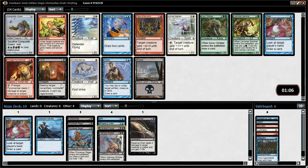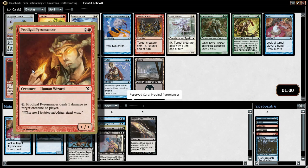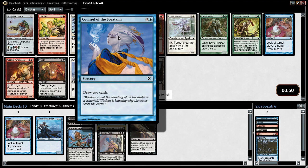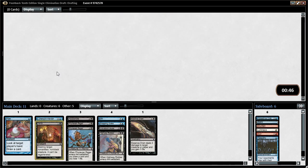Now we get a Terror — premium removal spell, definitely happy for that. Also Prodigal Pyromancer, Composite Golem — sack it, add a mana of each color to your mana. Some green cards. Council, which is basically Divination. Threaten — worth being aware of. But Terror is an easy pick here. We opened the black rare, which we would have opened anyway — that's not a product of us cutting black. We did get passed a Terror, and hopefully we get passed many more.